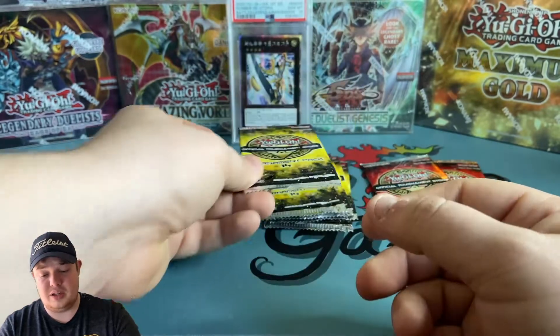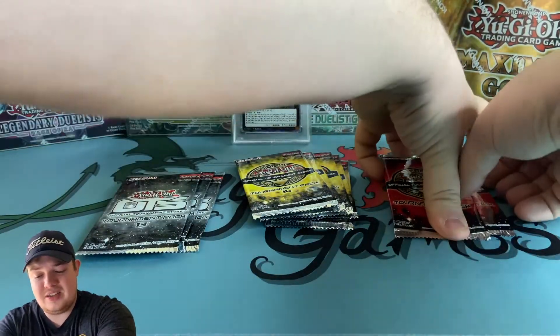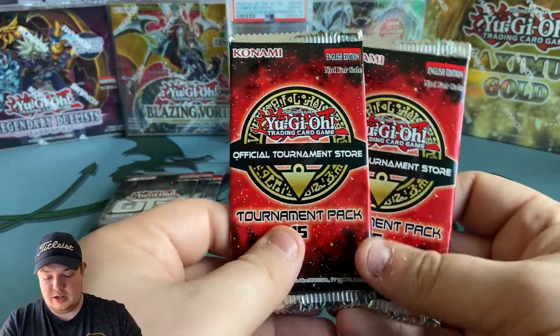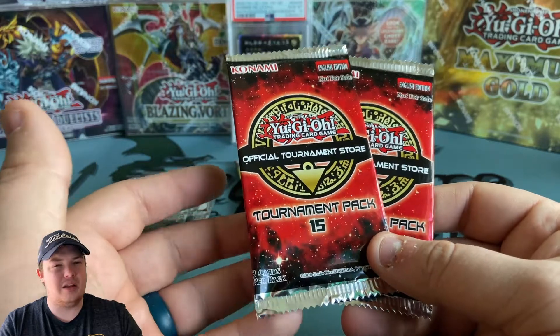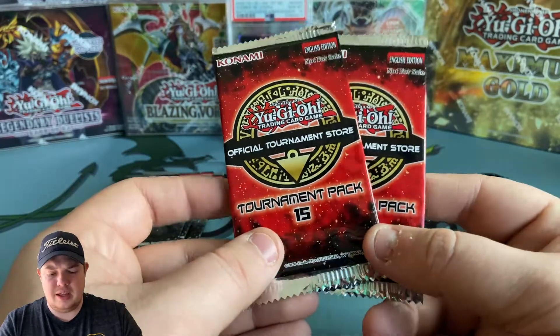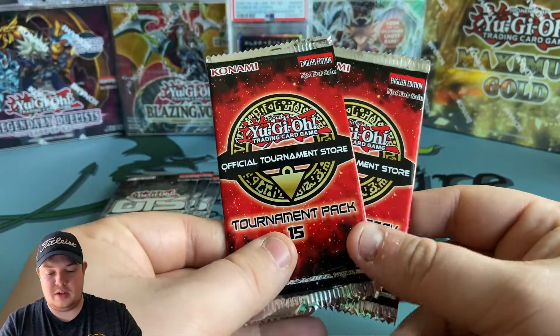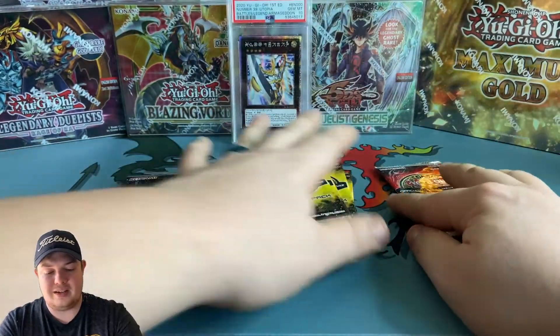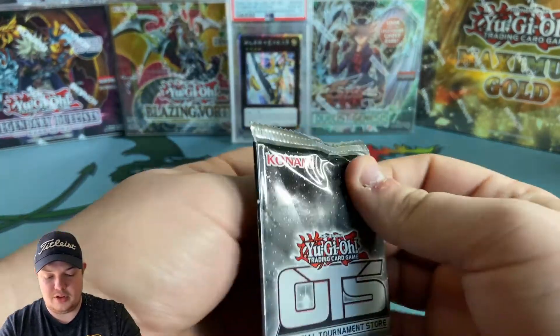OTS 15 is the newest one. Out of here you can get Armed Dragon, Dark Rebellion Dragon, and Needle Fiber as well. Very cool packs guys, so let's go ahead and get started and open up with number 13.